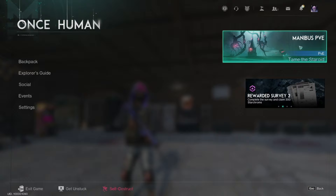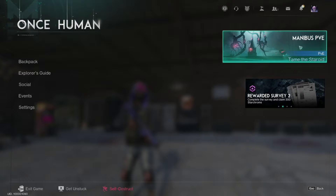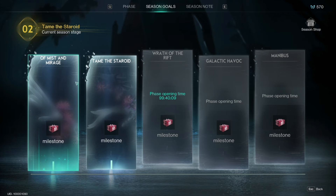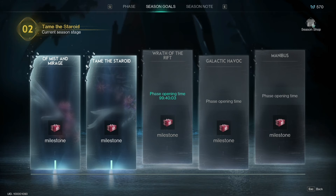First thing you're going to want to do is hit Escape on your keyboard, head up to the Amanibus PVE — this is called the Scenario. So this is basically what happens throughout the season in Once Human. Click on this, then head over to Season Goals, and you'll see there are different phases of the Season Goals. We have the first two sections unlocked, and the rest will unlock as the season progresses. Then you'll notice up in the top right there is a Season Shop, which is where you'll be able to buy cosmetics.